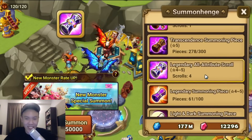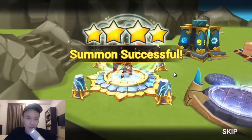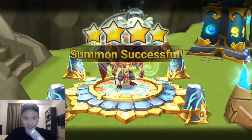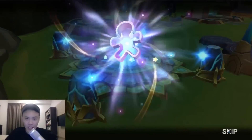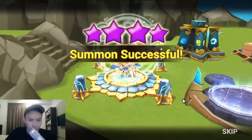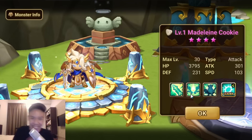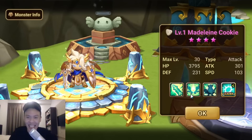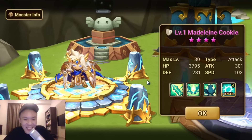That's about it for the LD Scrolls. But hopefully the Legendary All Attribute Scrolls can yield us some LD Lightnings here. We don't want to see this guy — this is like the worst Horus. SB button though. Don't want Water Madeline Koki again. Wait — yo, this is not the water one. Holy shit. We got the Light Madeline Koki! We'll take it. How is this light? Why is there so much blue on him?